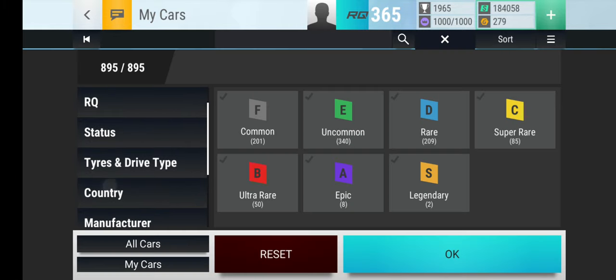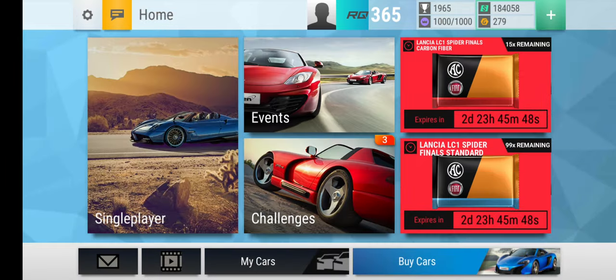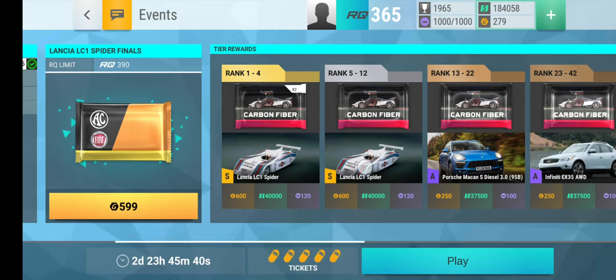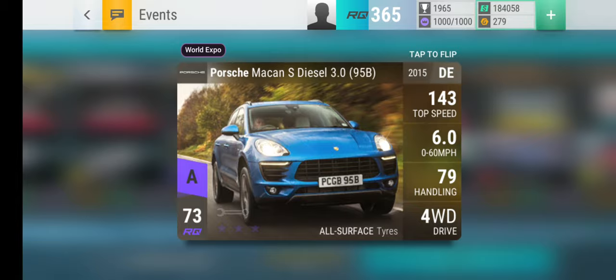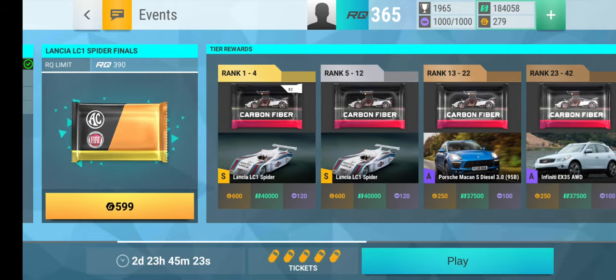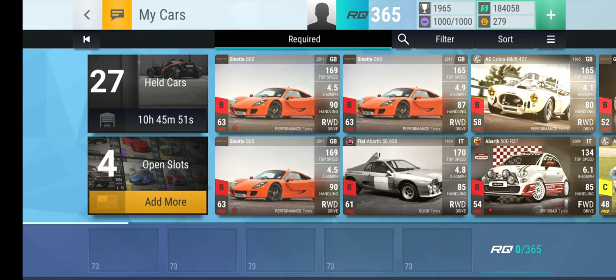I'll take a look at my unlocked ones. These are the spider finals — as you can see, you can win this. Oh, the same car, sorry. But you get two carbon fiber packs, which is like the only difference. This is very hard because let's see what the requirements are — I don't actually know what the requirements are.